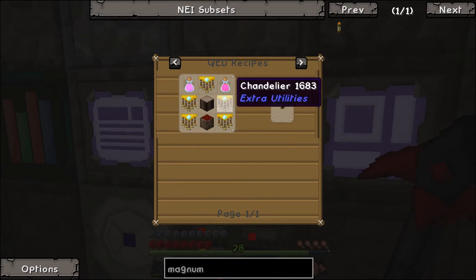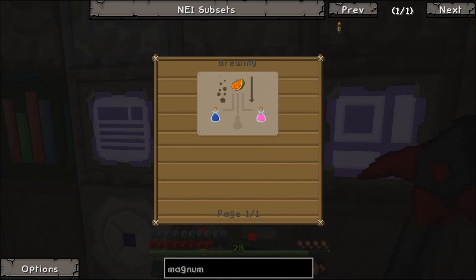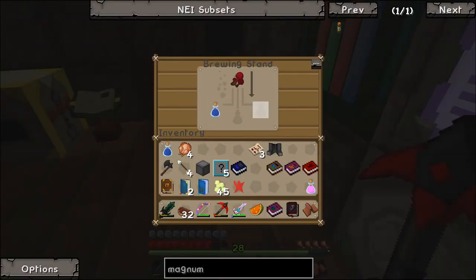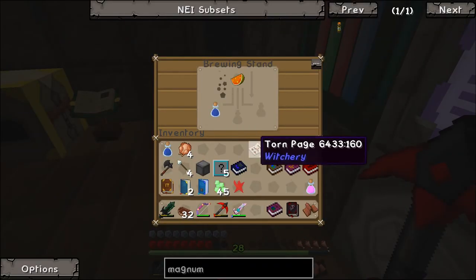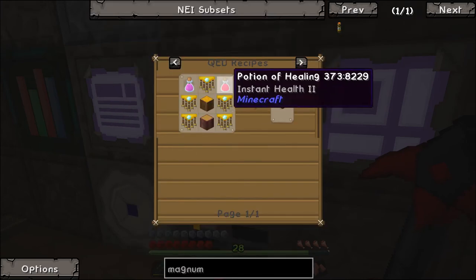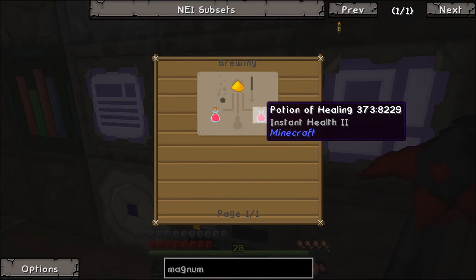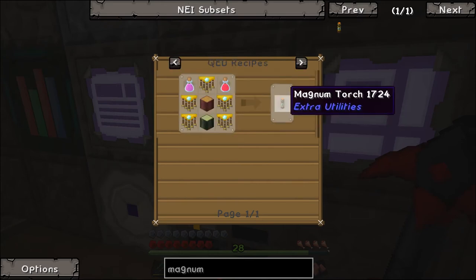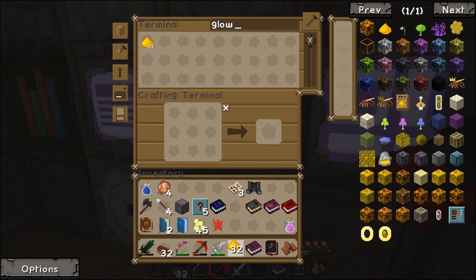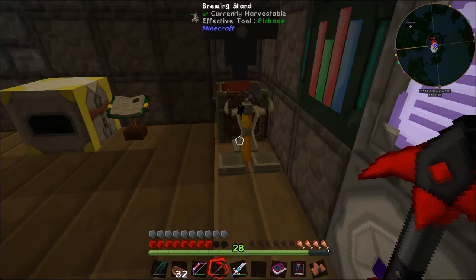We need to add one glistening melon to the awkward potion. Should be an awkward potion, then glistening melon - cool. Adding that gives us a potion of instant health. Then we just need to add some glowstone which gives us instant health 2. Glowstone, like so - instant health 2.